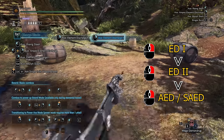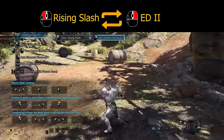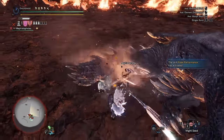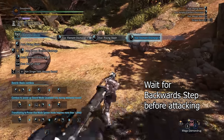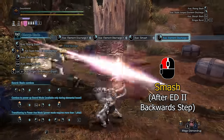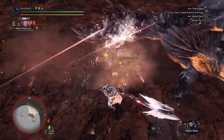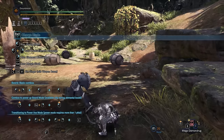A right mouse after element discharge 2 will lead to AED or SAED as previously mentioned. Using left mouse after element discharge 2 will lead to rising slash. Using right mouse after rising slash leads back to element discharge 2, which is another endless loop. While this is a good combo, it will risk launching your teammates in multiplayer. Instead of attacking immediately to skip the backward step, allow your hunter to complete the backward step after element discharge 2. Your next left mouse attack will now lead into smash instead of rising slash. Smash will move you forward and hit once with a downward attack, and will not launch your teammates.